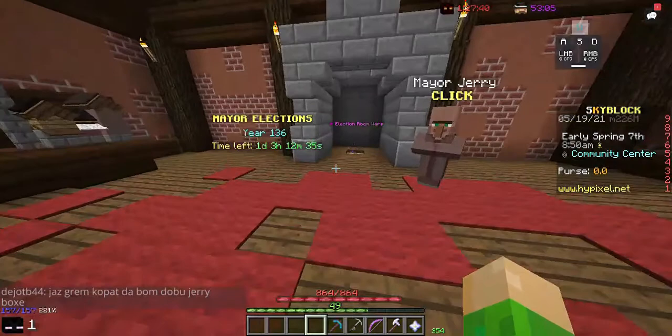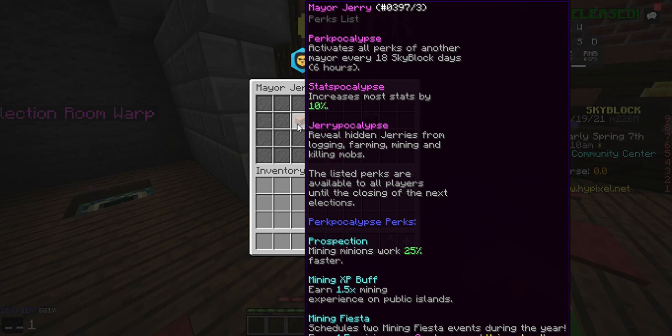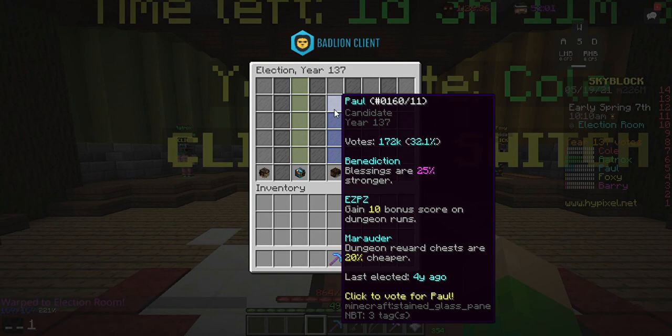Next money strategy: pay attention to the mayors. You can make tons of money from this. Right now it's Jerry — he gives the 'Pop Galips' perk with various things, but the real profitable one is 'Jerrypocalypse,' which reveals hidden jerrys from logging, farming, mining, and killing mobs. Do a bunch of those and a random jerry type will spawn. You can either open it or sell it at the bazaar. I'd recommend only opening purple and legendary ones to potentially get a jerry machine gun, and sell blue and green to the bazaar. Aatrox is leading in votes by a lot with only a day left.